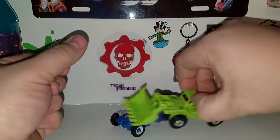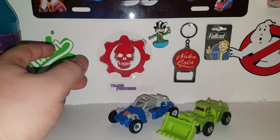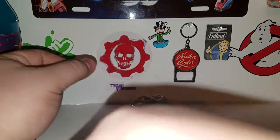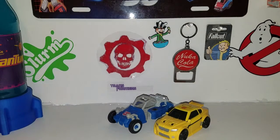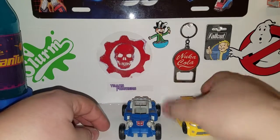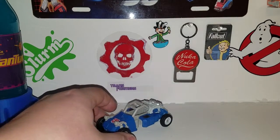Here's a size comparison: there's Scrapper from the MF-17 box set of Constructicons, good old Bumblebee from the Titans Return line, and don't forget Wheelie.